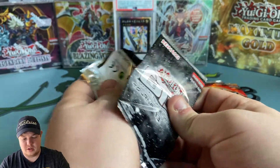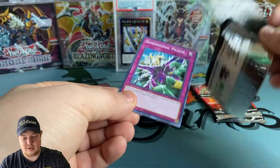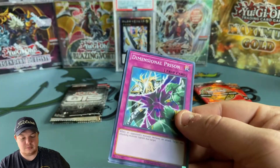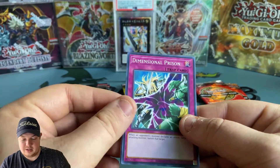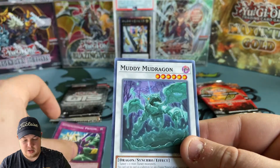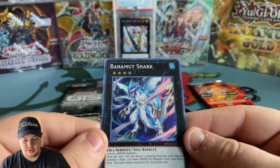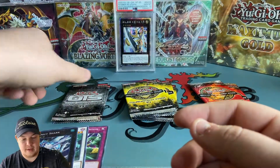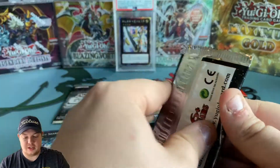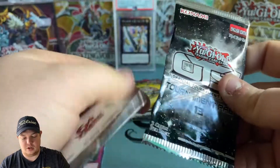I don't know where the holo is so I'm going to assume it's on the back side. We got Dimensional Prison, Muddy Mud Dragon, and then a Bahamut Shark for the first holo. Let's open up another OTS 13 - come on, hopefully we can get that Book of Moon.